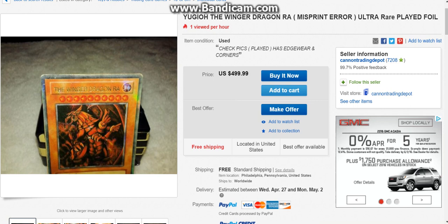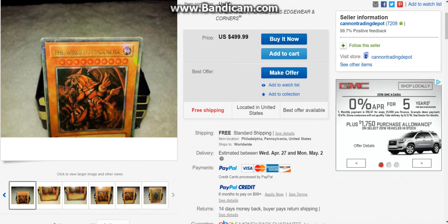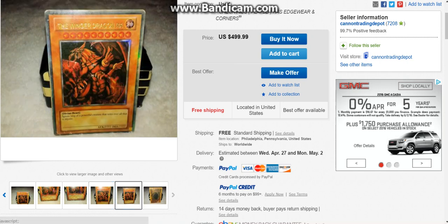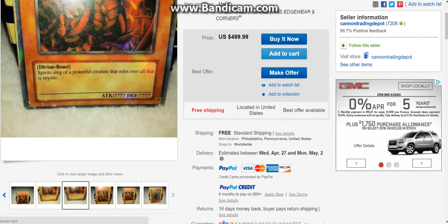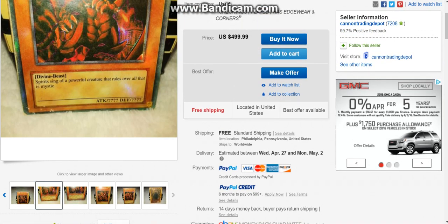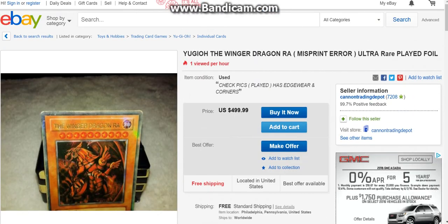Moving on to a fake YuGiOh card — we got the Winger Dragon Raw. Big shoutout to Pyro Silo on DN and YouTube for sending me the link. This is just hilarious — $500, and he admits it's a proxy. Look at these pictures: $500 for some random fake card that anyone could have made, in terrible condition. It basically says 'spirit sing of a powerful creature that rules all over its mystic' with question mark attack and question mark defense. Five hundred dollars for a terrible condition fake card — you've got to be kidding me.